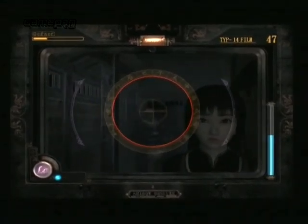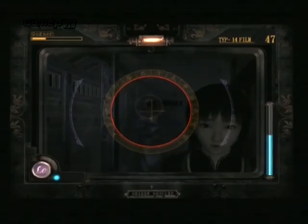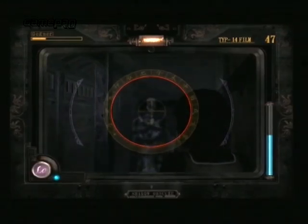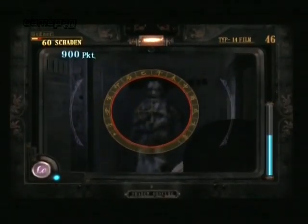Die fixe Kamera zeigt das Geschehen stets aus festen Blickwinkeln. Man weiß also nie, was sich hinter der nächsten Ecke befindet. Schockmomente sind dank plötzlich auftauchender Geister ohnehin an der Tagesordnung. Spieler mit schwachem Nervenkostüm sind definitiv fehl am Platz.